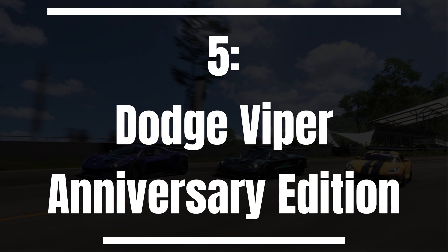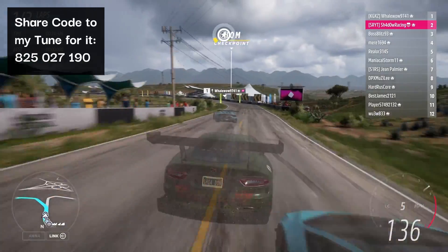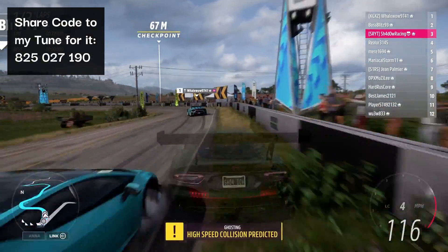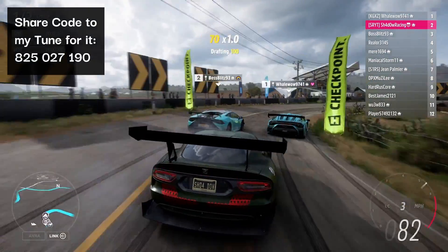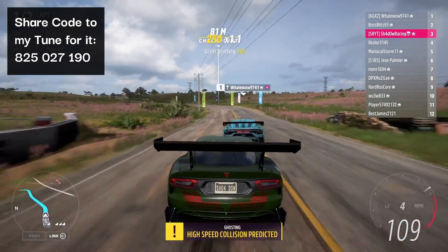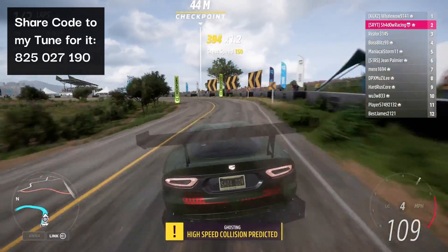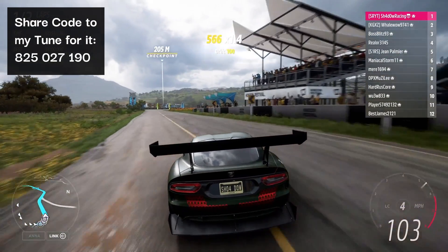We begin with the Dodge Viper Anniversary Edition for S1 class road racing. In S1 class most people will opt for more power with cars like the Jaguar XJR15 and Toyota Supra Mark IV, so those guys will be slow through the corners, which is where the Dodge Viper Anniversary Edition comes in. While it does suffer a bit from understeer through the corners, it is still a lot better than most usably good cars through the corners and its drive out of the corners is very good. So at circuit races and sprints that don't feature many long straights, this is the S1 class car to choose.